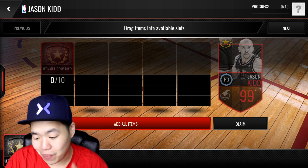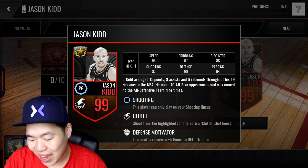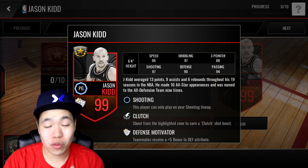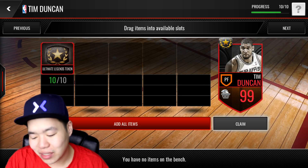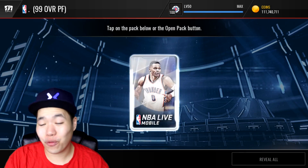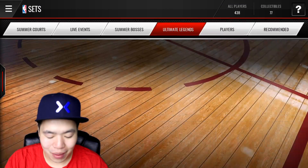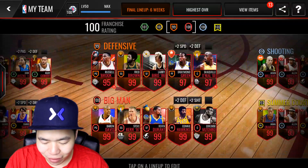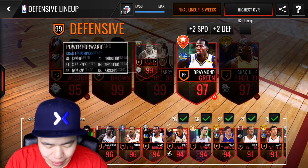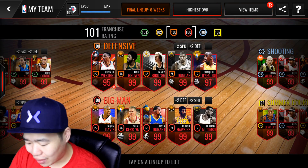And Jason Kidd right here has 96 speed, 97 dribbling, 90 defense, 94 passing, 87 shooting, 88 three-point, which is super, super amazing. I think the best part about that is that he does have the clutch ability rather than not having the clutch. So we're going to actually build Tim Duncan right now and see how it turns my lineup. We got a 99 overall power forward, which is about time — I think it's the best in the game right now. I know it is the best in the game. We're going to go show you guys my defensive lineup real quick. It should be a pretty awesome lineup. I'm using Draymond and Shaq and Bang — a 100 overall lineup! We're going to have a 100 defensive overall lineup with this.